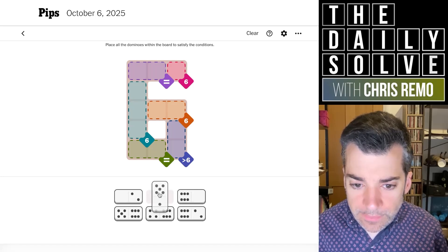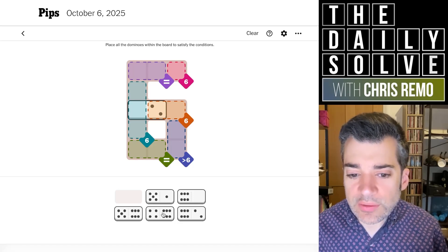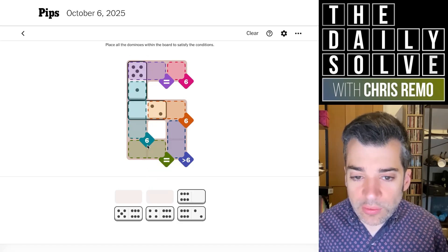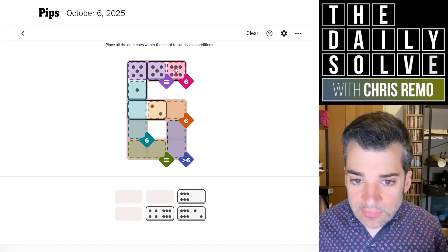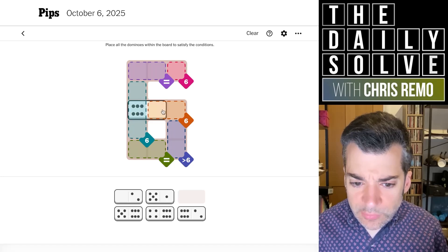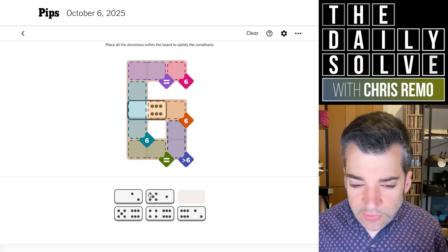I'll try these in order now. This doesn't work because we need two zeros — that's immediately impossible. This would have to be two-four, which I don't think works either because of this double equivalence thing we have going on. Or five-one, which we can in theory do this way, but again that breaks because of the double equivalence region.